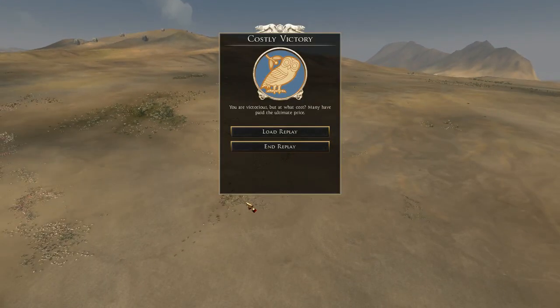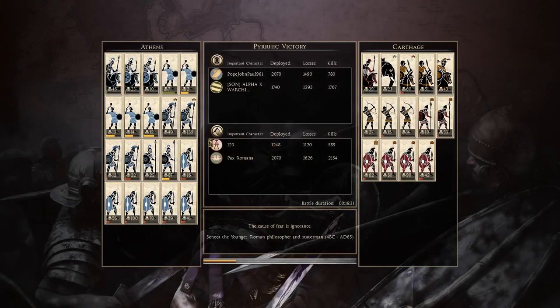And just like that, that was a battle. Costly victory. It was not a victory for me — Athens got destroyed. And we'll quickly have a look at the scores.